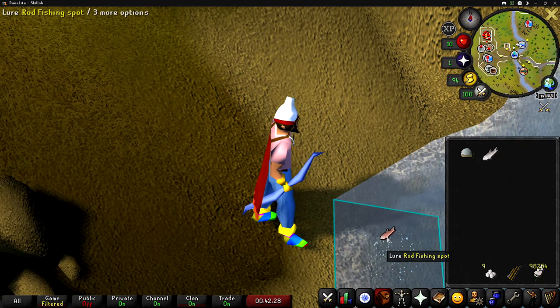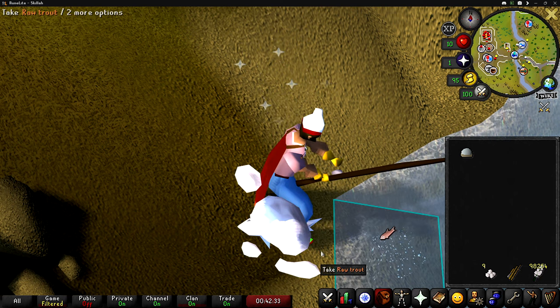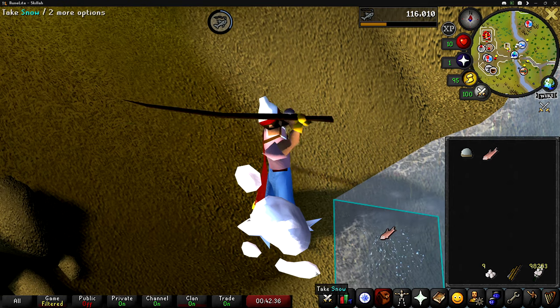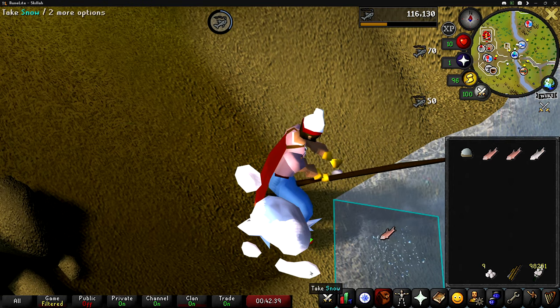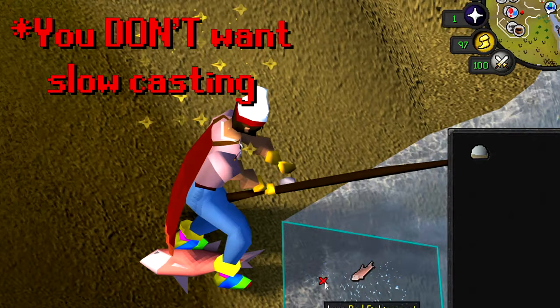Once you're in front of your fishing spot, click the snow globe to make it snow. As soon as the snow spawns, you want to click on it, and then the second your character starts the animation of picking the snow up, you then want to click on the fishing spot. Doing this makes your rod sort of slap the water, and if that happens, that's exactly what you want.